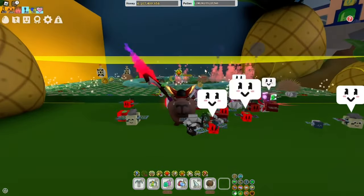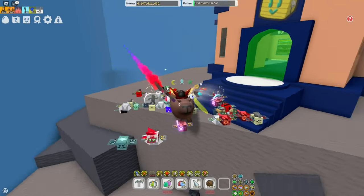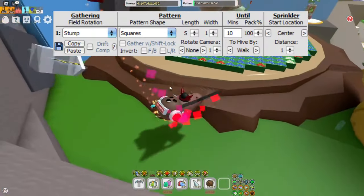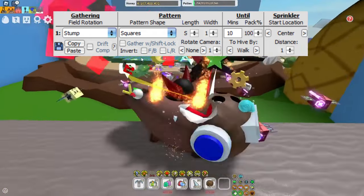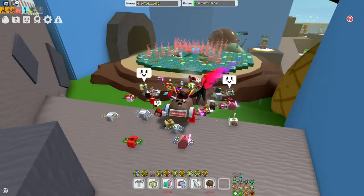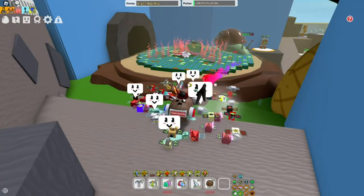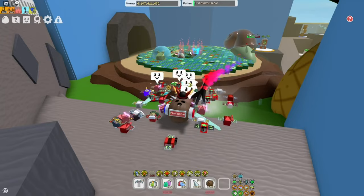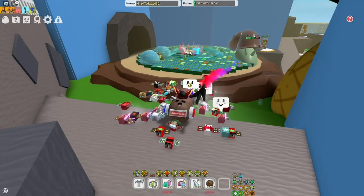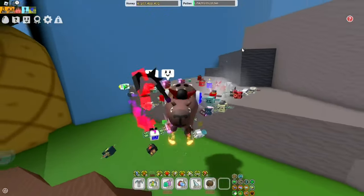Now we got Stump Field. I'm gonna pop up the settings — pause the video if you don't have enough time. Stump Field is definitely important if you want to get pollen while killing your snail, or just to be able to kill your snail faster. He's going in circles — this is not meant for farming, this is just meant for killing your snail faster.